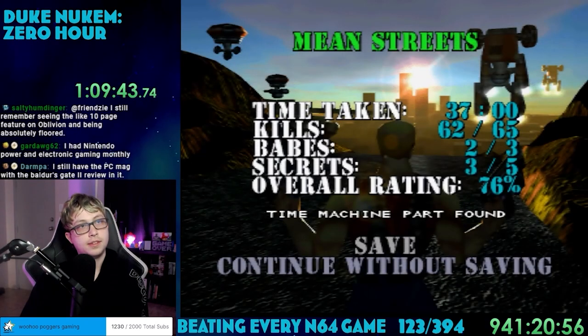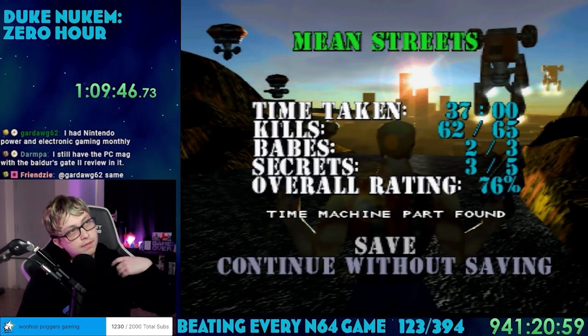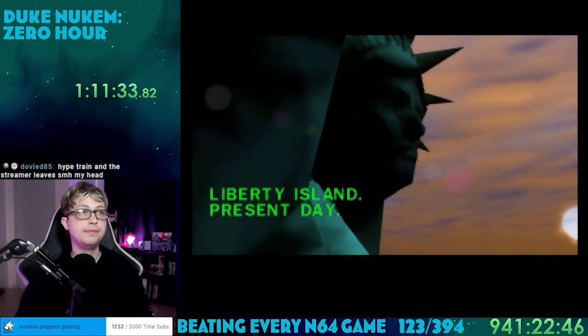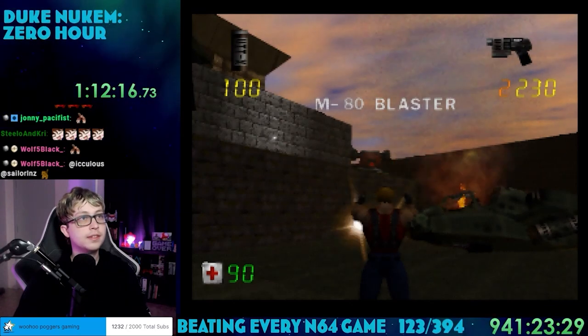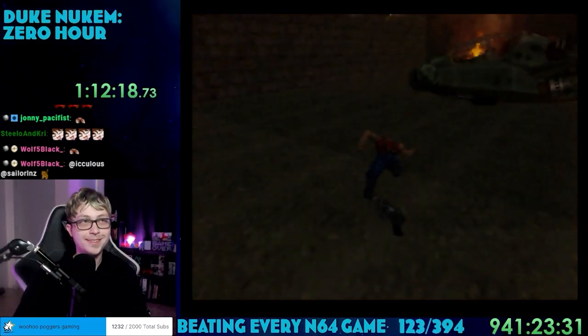At the back of that tunnel was the end of the level with the classic radiation symbol. You get a stat screen showing how well you did — apparently I had 76% completion. No time to waste; it's on to level 2, the Statue of Liberty. Immediately I was blown up by two rockets at once from some turret.